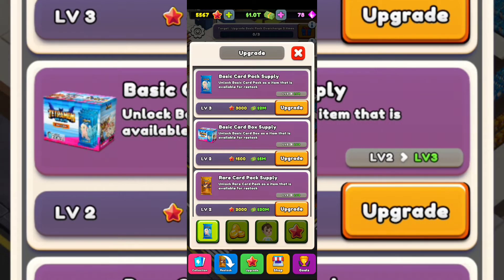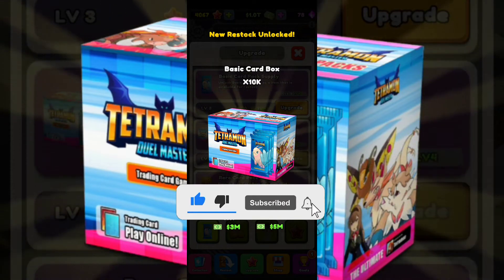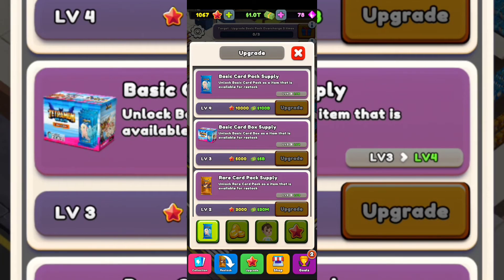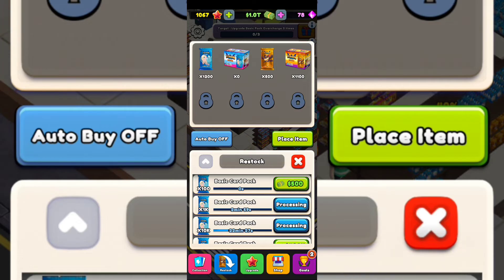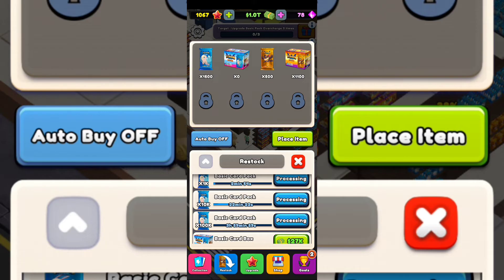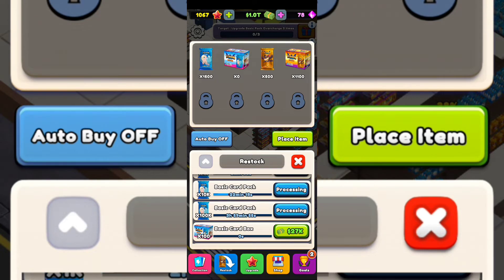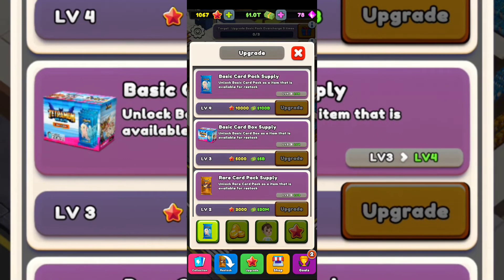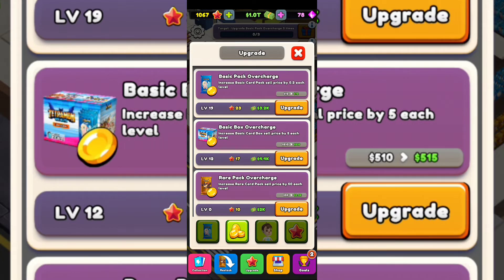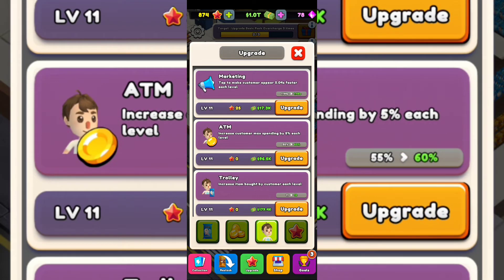Let's go to the upgrade section — I cannot stress this enough. The first upgrade is 'Unlock basic card pack as an item available for restock' — every time you upgrade that, your cards will have more capacity and you won't need to click as much. In the stock section, I now have 100,000 for the basic card pack and 10,000 with a 30-minute delay. Watch out what you upgrade. The coin upgrades increase basic card sell value — customers will pay more when they come to the store.